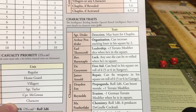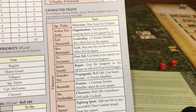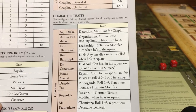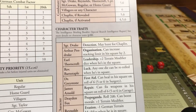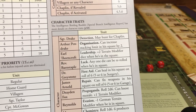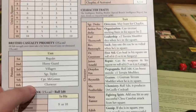Reverend Barnstaple — any die can be re-rolled when he's in the square, and he's in the church. Dr. Greystone — he can heal in his square on a roll of a six, five or six if he's in the surgery. So we sort of want to keep him in the surgery and we don't want to let the Germans take the surgery. James Arnold — he can fix weapons in his square on a roll of six, or five or six in a garage. So that Thompson jam that we got there, he's going to be able to fix that.